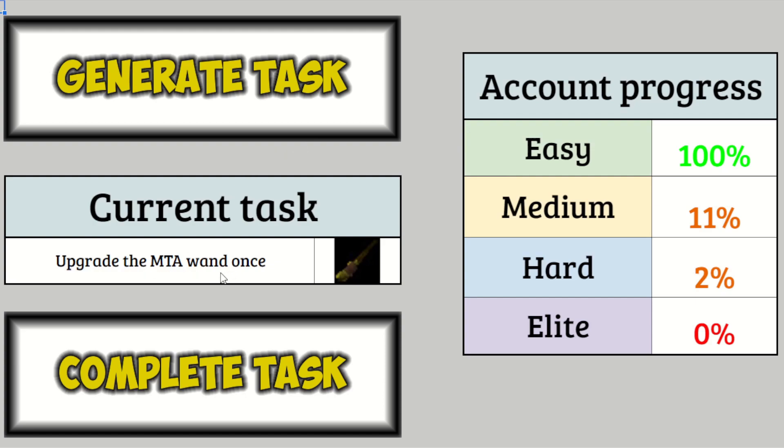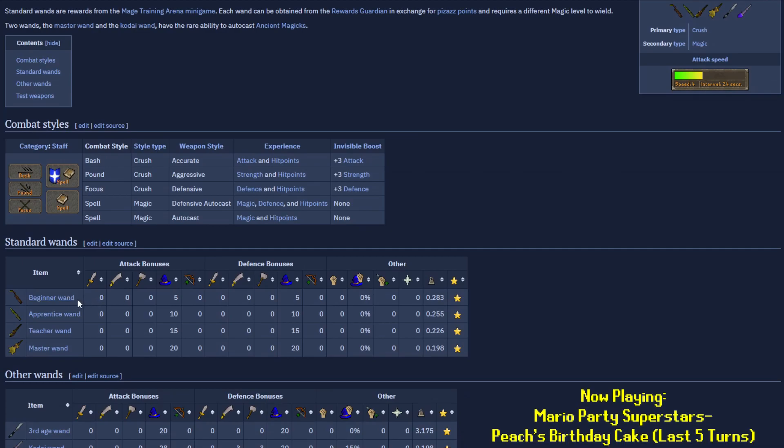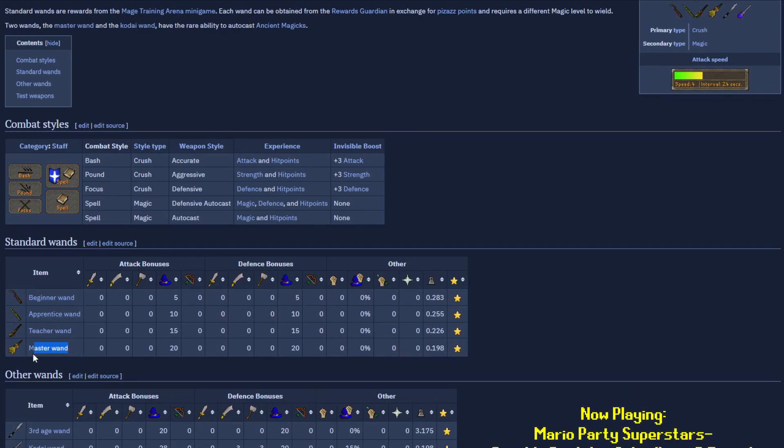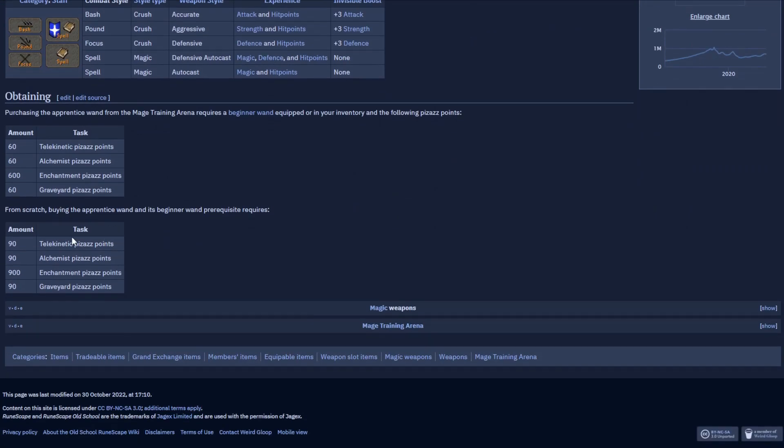Mage Training Arena. All three of the wand upgrades are actually in the medium tier, so by the end of it I'll actually have a master wand, which is pretty cool. But currently I have a beginner wand, so I have to upgrade to apprentice, which will take 60, 60, 60, and 600 points — because I've already done the first one. That should be very quick considering the last thing I did was like 200, 200, 225, and 1,200. Shouldn't be too bad, let's just go do it.